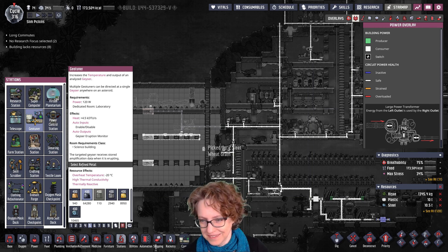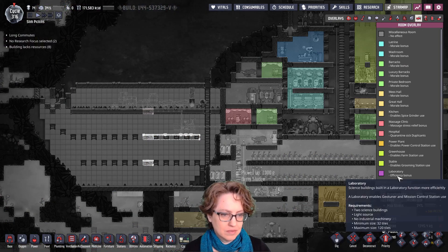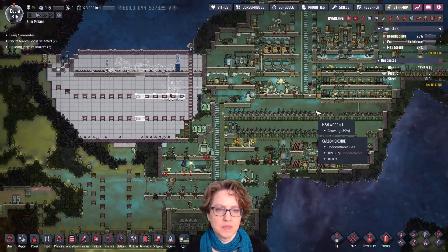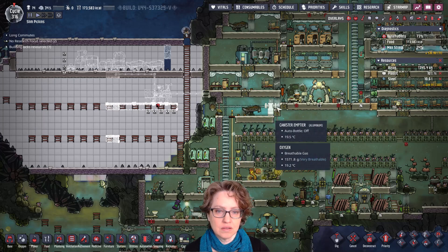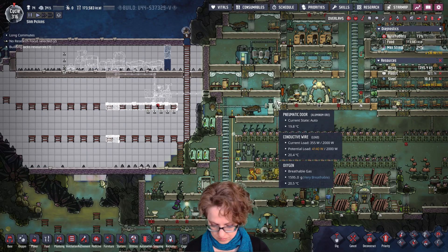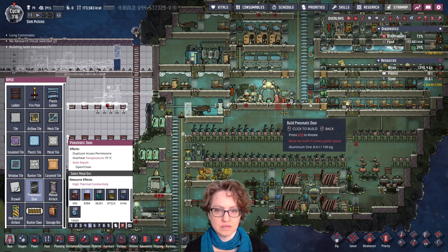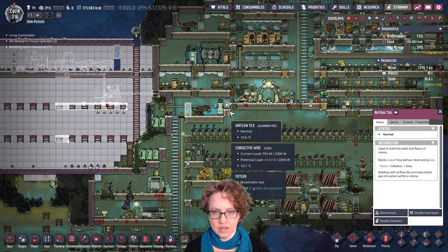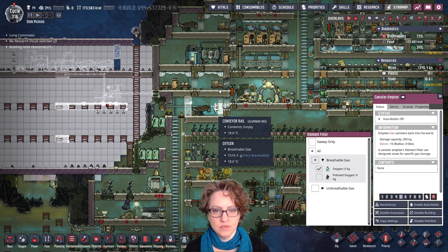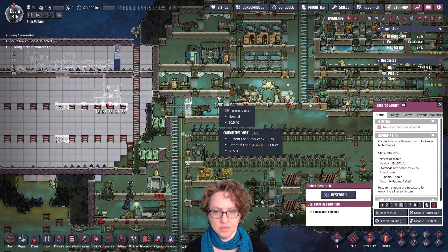Dedicated room: laboratory. What makes something a laboratory? Two science buildings, light source, no industrial machinery. Okay, so we could put it here, but we'd have to close this off. I think that's okay because we could move this as well and then move this to here. And we can put in a light here. This is all gonna work.